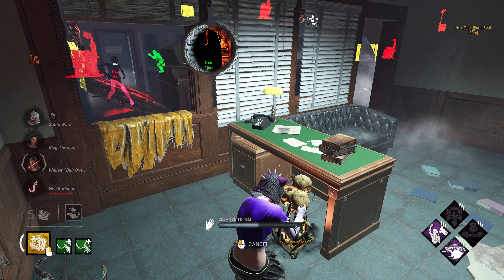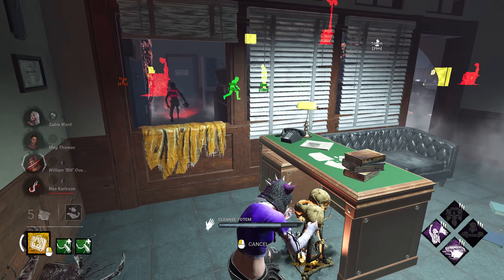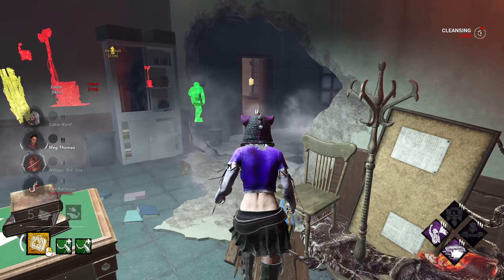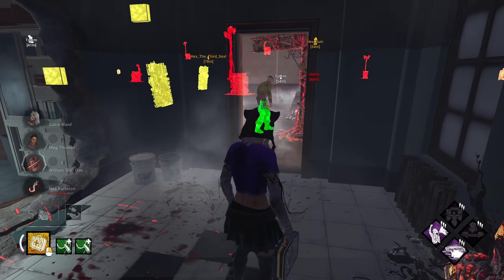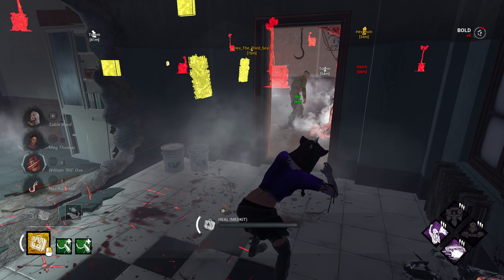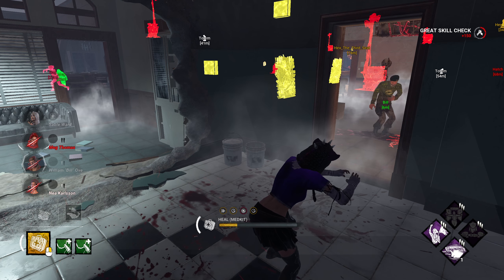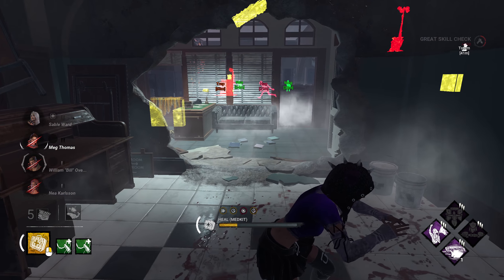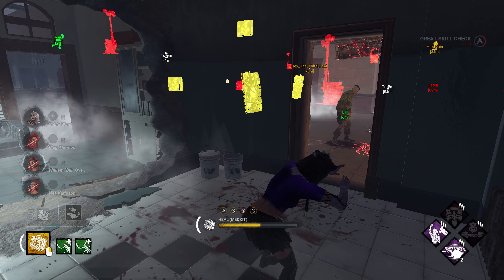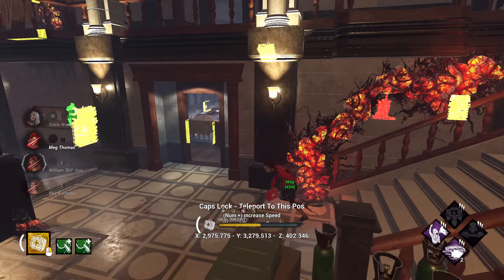We put out this hex — the Hag is on her way over here. She didn't even see me. Now let's say we want to unstick this guy: I hold Shift and press Q, which is my med kit, and I start healing him. Once I heal him fully he will be unstuck.